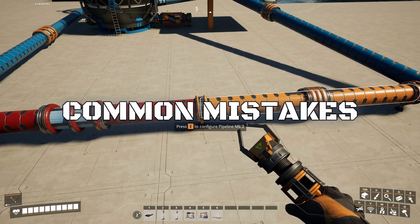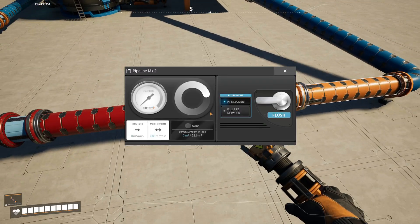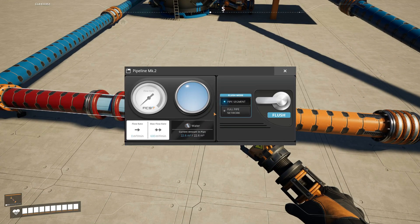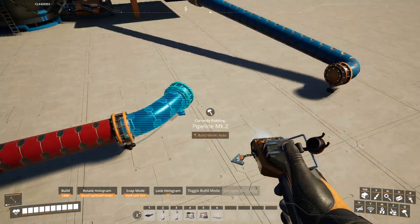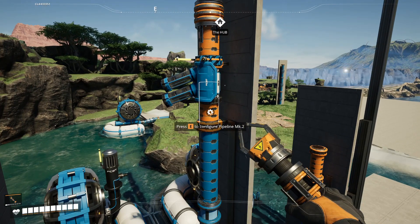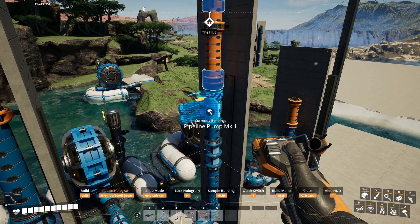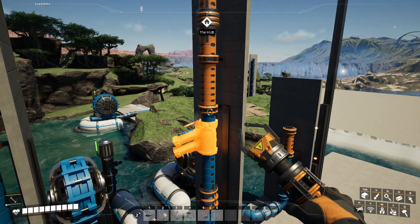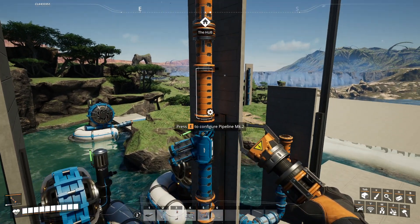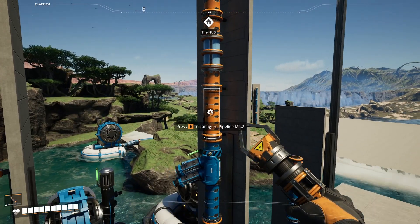So what are the most common pitfalls of pipe building? Number one: connection issues. If one pipe segment is full and the next one is empty, it usually means the connection isn't actually there. This happens a lot with blueprints — pipes look connected but aren't. To fix this, just rebuild those pipes. Number two: headlift problems. If liquids won't climb a vertical pipe, you probably miscalculated headlift. Double check the height, move the pump slightly, and make sure liquid reaches the pump in the first place. Remember, pumps push — they don't pull. And headlift doesn't transfer to empty pipes, so make sure your line is full.